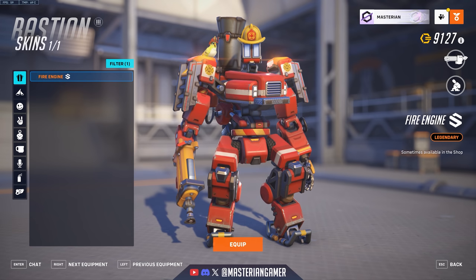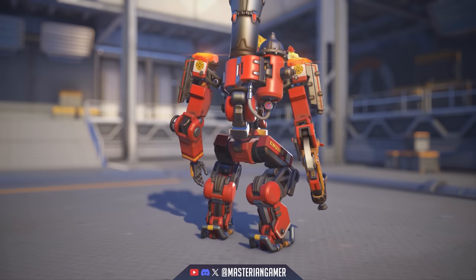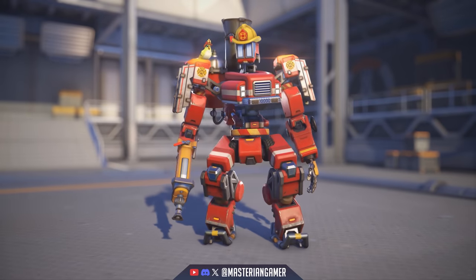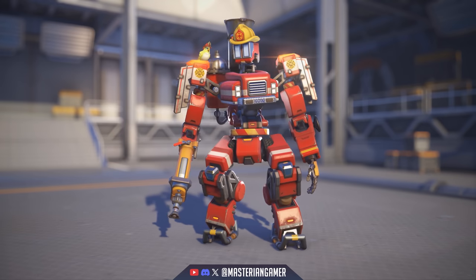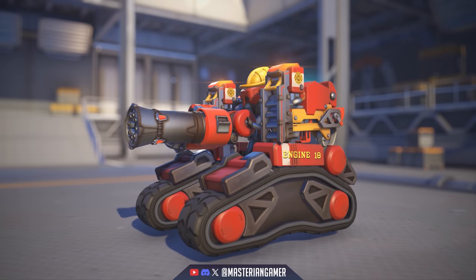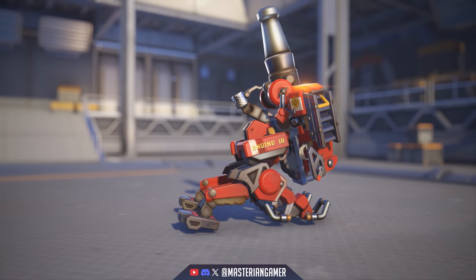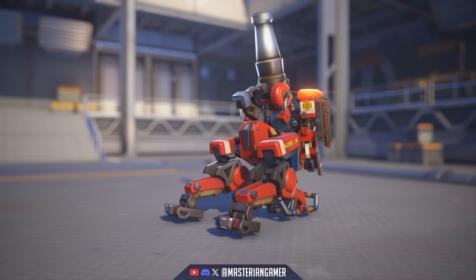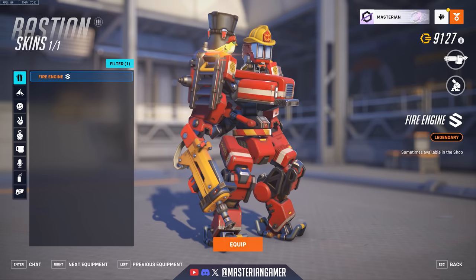Bastion got one of my other favorite skins for this season — Fire Engine. Yep, they just turned Bastion into a fire truck. I love all the vehicle design details — like the front grill on the front of his torso. Ganymede of course has a little fireman's hat, and there's a fire hydrant on the back. Taking a look at turret form, he's even got little ladders on those side parts. And in artillery form there's a big fire hose sticking straight up that shoots out shells. This is definitely one of my favorite skins this season — a really fun idea and they did a really good job with the execution.